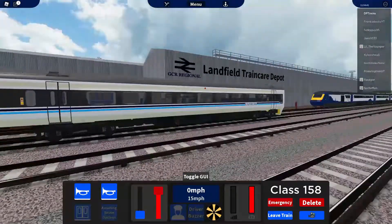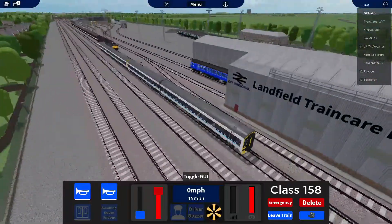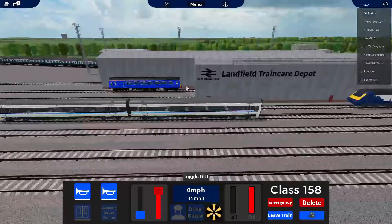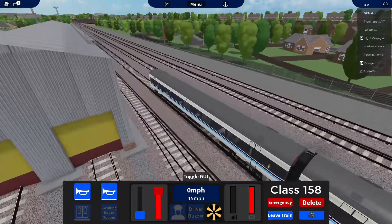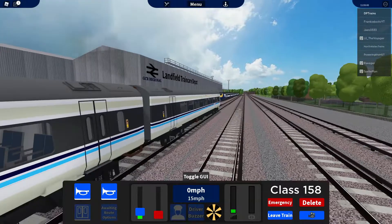We'll just yeet ourselves on the outside. We've got our regional railways, very express. And here's the new depot. So there's the HST there. We've got a bubble car there, some carriages, 58. And the scenery has been done up, so that is really nice. I'm just gonna pull up to the signal.